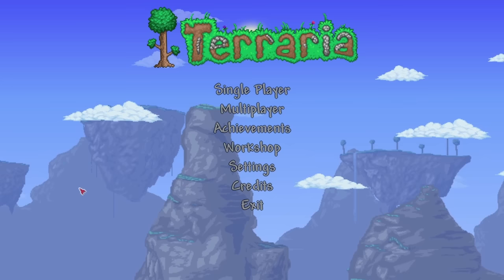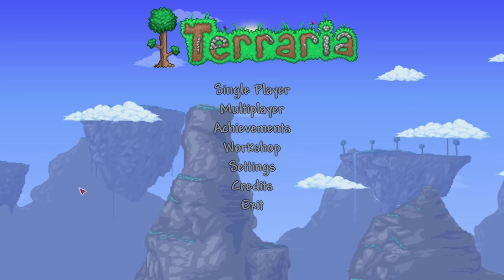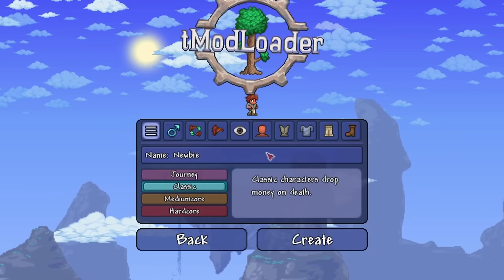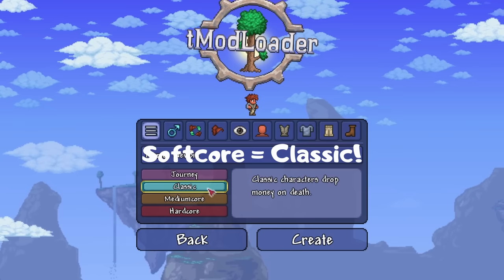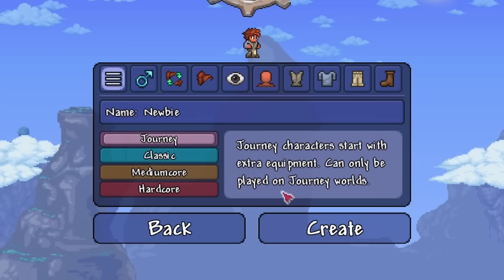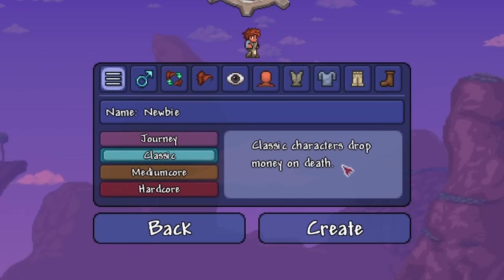Stage 1: World Creation. Welcome to the wonderful world of Terraria. You've launched your game and now you want to play. First of all, you create a character. For a proper vanilla experience, I recommend making a softcore character. Make sure you don't make a journey one, because those can only go into special creative mode worlds. Don't bother picking medium core because that's just a horrible experience and no one ever plays that. And don't click hardcore unless you're really ready for the challenge.